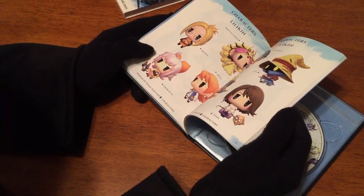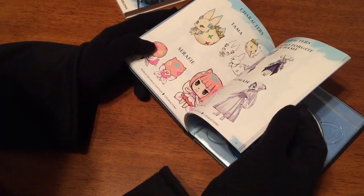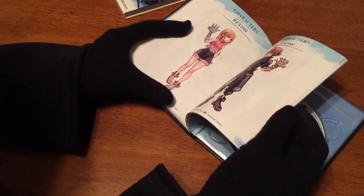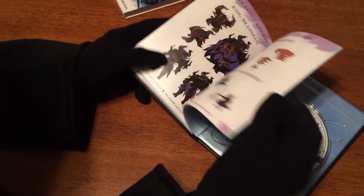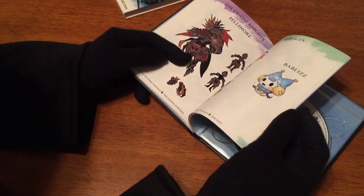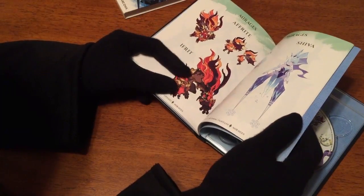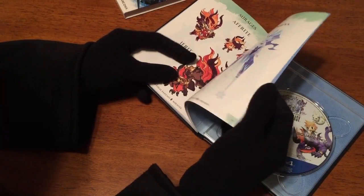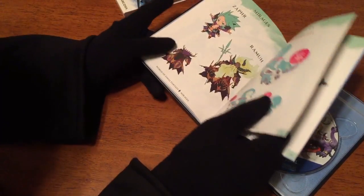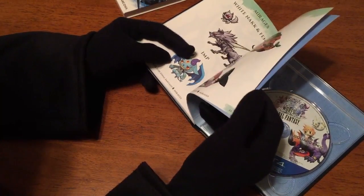You have a list of other characters that show up in the game, more artwork on how they were created, more artwork from the main heroes, the main villains, more of the main villains, more mirages — and there are more mirages on the next page. The following pages include basically villains and mirages, some of them that help you out on your journey.